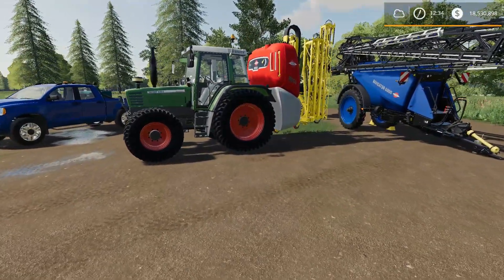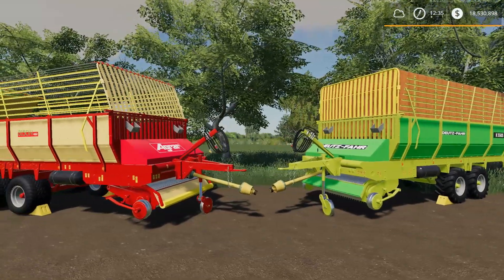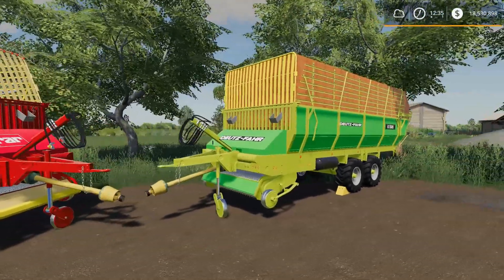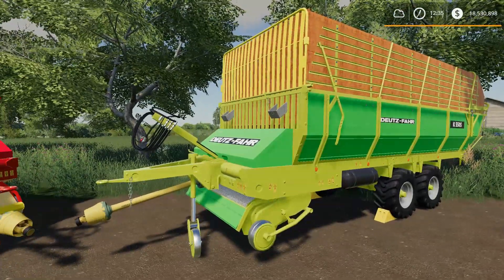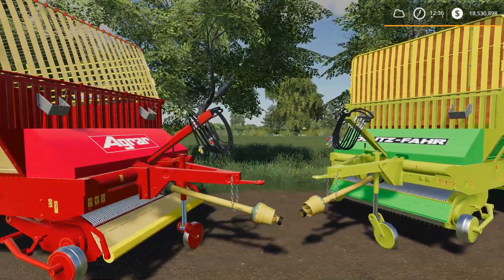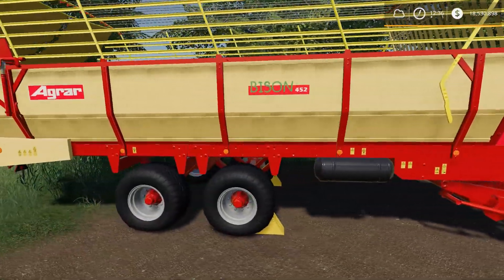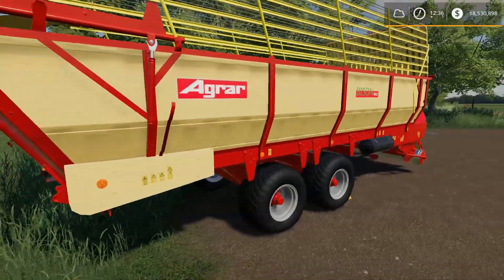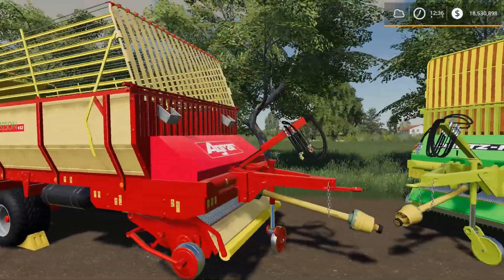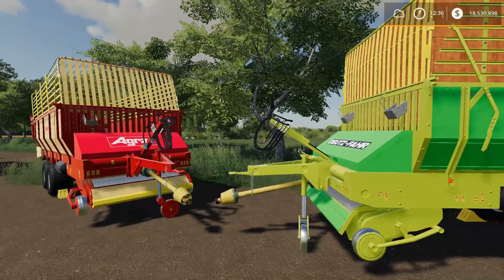The rest of the mods we're talking about are PC exclusive. The only new mod for PC is the Old Forage Wagons Tandem. It's a fairly small mod in a sense, but there are so many options. It's only one trailer, priced at 25,000, with a capacity of 24,500 liters, needs 60 horsepower, and works at 6 or 15 kilometers per hour. Not a lot to talk about spec-wise, but there are so many options with these wagons.